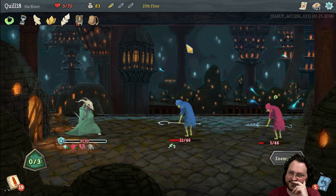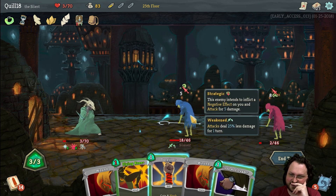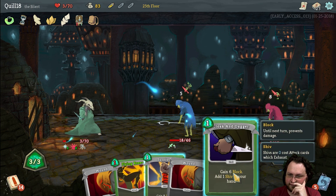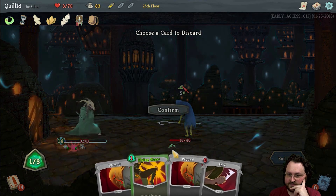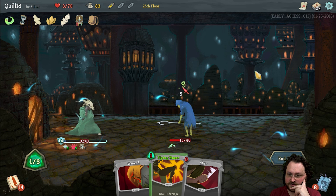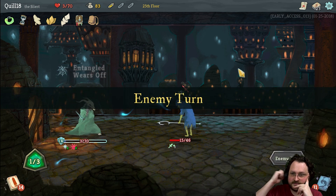Oh no, Entangle! So I can't attack this turn — luckily he's not attacking me for very much. I'll Cloak and Dagger so I can't use my shiv, but I'll keep the shiv in the deck. At least we've got a defense so we don't die here. And the random attacks killed that dude, which is wonderful. All right, we got it!